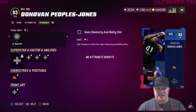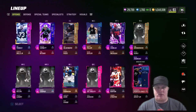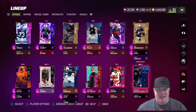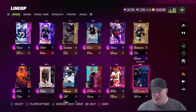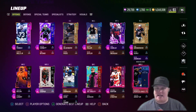Wide receiver Donovan Peoples-Jones gets a 93 overall card. We'll spend the five training to lock in the Browns chem on him. We're not adding abilities to his card even though he'll be our number two receiver. The receiver rotation is shifting a bit: Anquan Boldin will be the one, Donovan Peoples-Jones the two, Amari Cooper in the three slot, and we're dropping Jarvis Landry down to four — by design, as he's dropped a couple of passes we needed in-game.